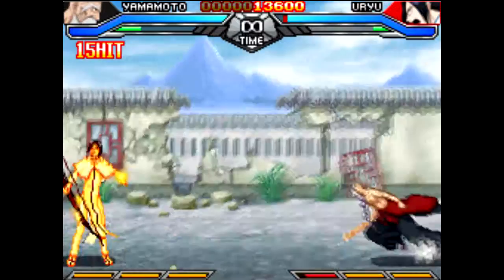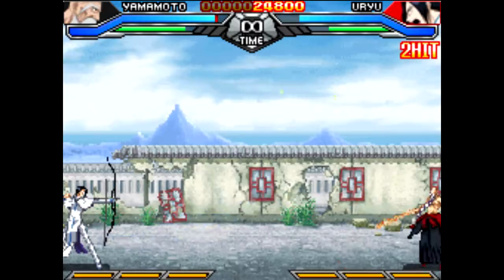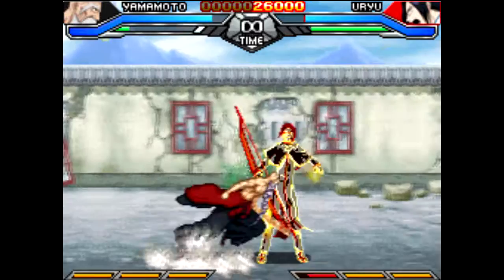This is my first time actually playing the Uryuu Ishida vs Yamamoto matchup. I used the control of the fire as sort of a wall that I can hunt them down in the air with, but it takes so much startup time and it disappears on hit, so it wasn't as easy to execute.